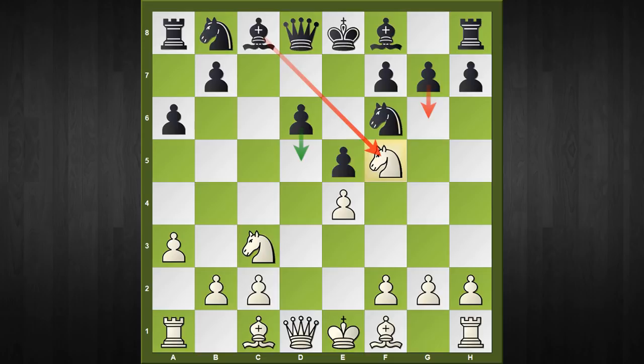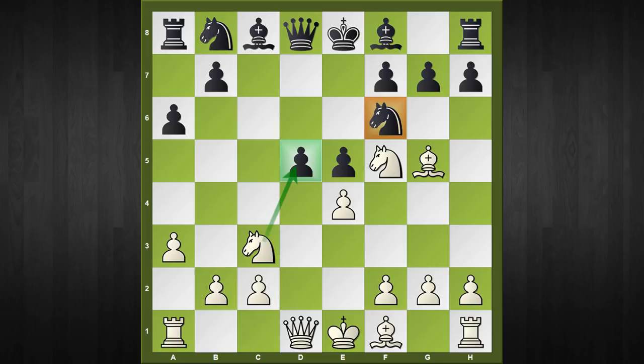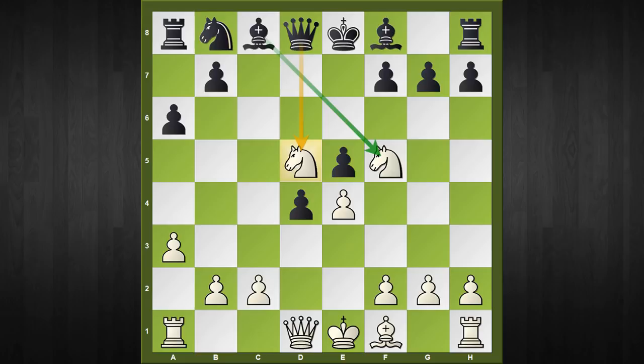So the best move for black is d5, and surprisingly, if you put this position into any engine, it will give black a slight advantage. No matter — white should continue with bishop to g5, the same story: we are pressurizing the d5 square, so black has to push forward with d4. Afterwards, bishop captures f6, queen captures f6, knight to d5, and queen to d8 — pretty much the same sequence as we saw earlier. Here white has to be careful, as black is already threatening bishop captures f5 and then queen captures d5.